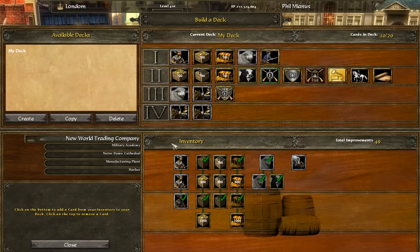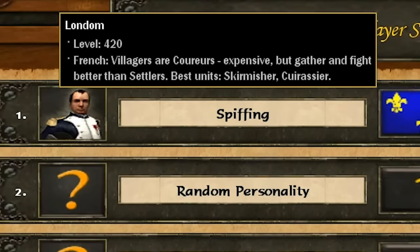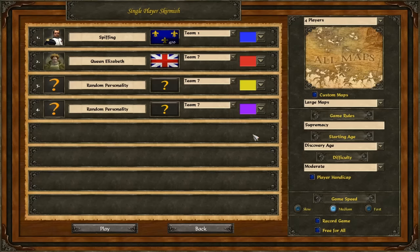So ladies and gentlemen, let us begin. And here we are, playing as the French of our level 420 London. My goodness, we're going to absolutely destroy everyone we come up against. Who should we play with? Let's actually play with Queen Elizabeth herself on our side — the French and the British working together to colonize a new world. Well, suddenly something new and magical is happening here today, ladies and gentlemen.